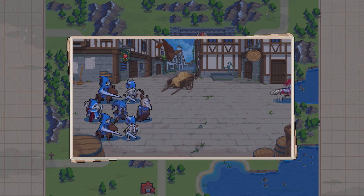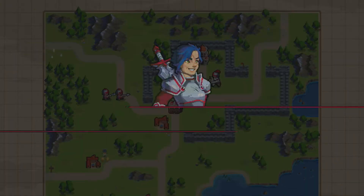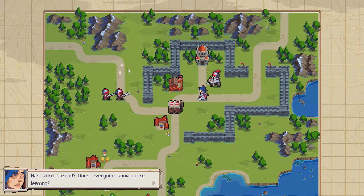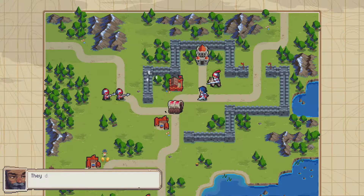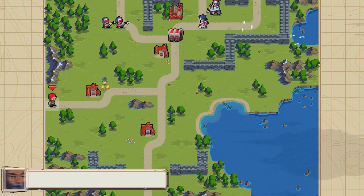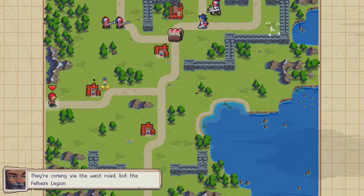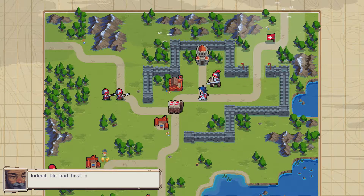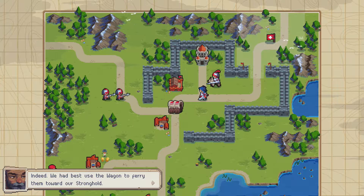Oh, we go. Why can't we win this, exactly? Has word spread? Does everyone know we're leaving? They do — Caesar and Z is already on the move. They're coming via the West Road, but the Frelium Legion isn't far behind. We must get them out of here fast. Indeed, we'd best use the wagon to ferry them towards the stronghold.